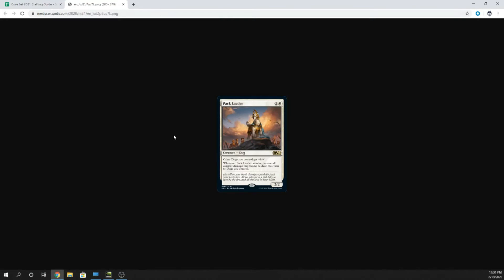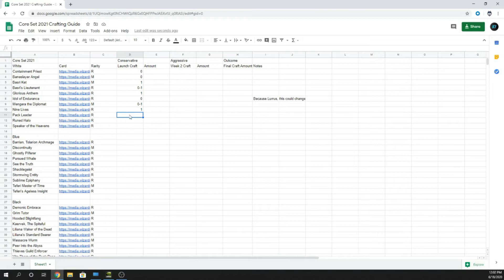Next card is Pack Leader — two mana 2/2 Dog creature. Other dogs you control get +1/+1. Whenever Pack Leader attacks, prevent all combat damage that would be dealt this turn to dogs you control. If you're going Dog Tribal, this is a four. But four rares for a Dog Tribal deck that sees play absolutely nowhere else — I'm going zero. Unless you're going Dog Tribal, I wouldn't go out and craft it.